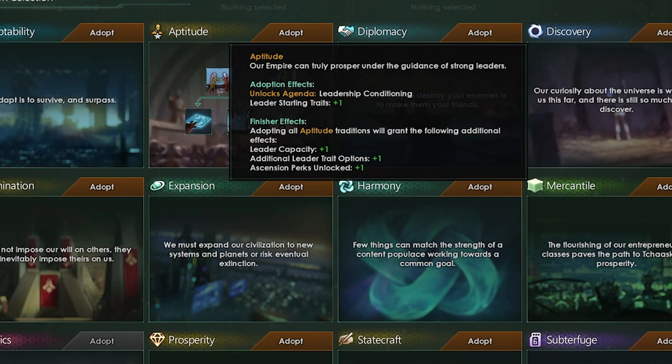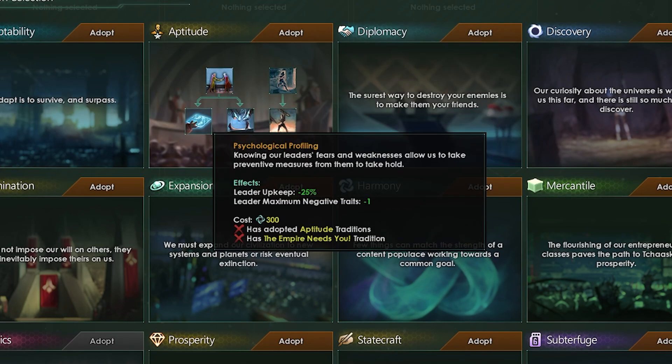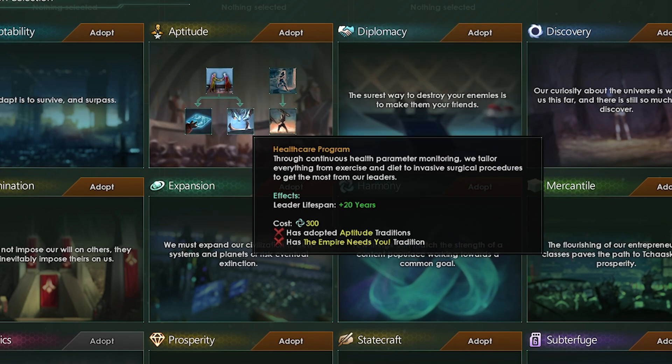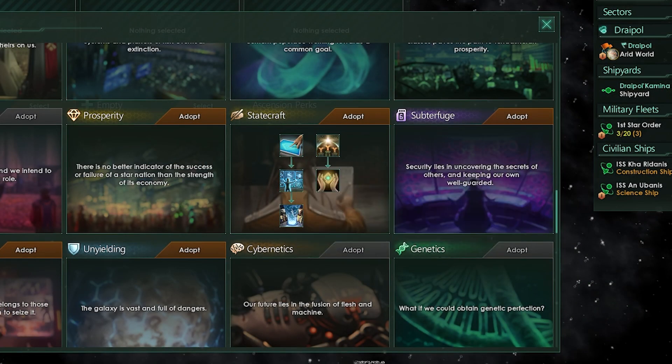There are also two new tradition trees in Galactic Paragons. The first, Aptitude, will let you recruit more leaders, as well as help reduce their upkeep and increase their experience gain. While the other tradition tree, Statecraft, will provide your empire council with more powerful and longer lasting agendas.